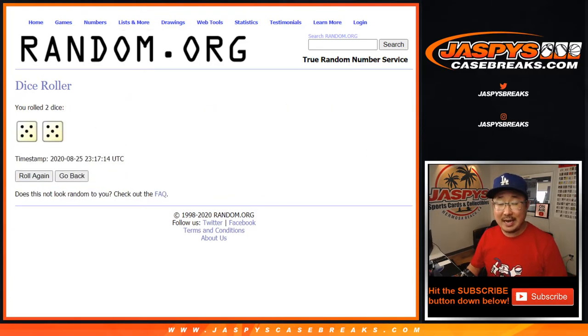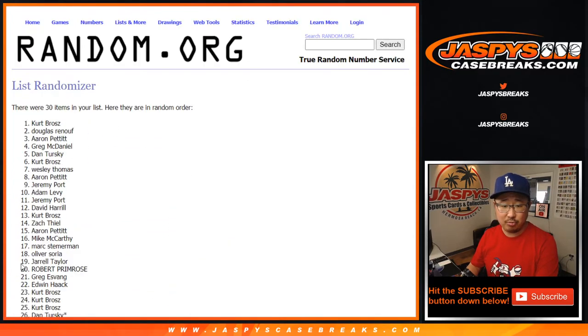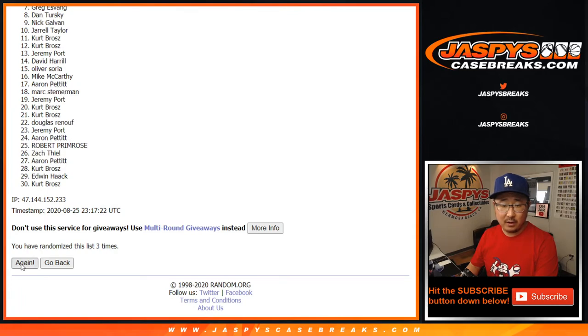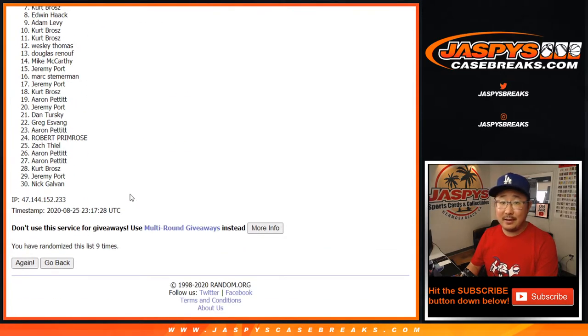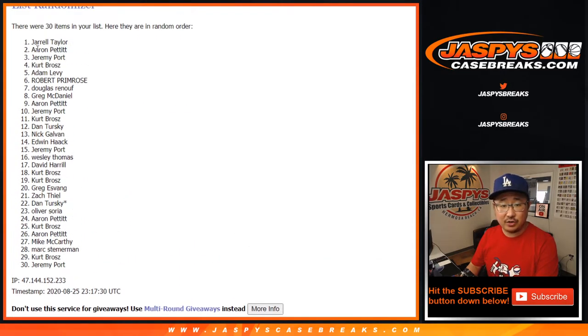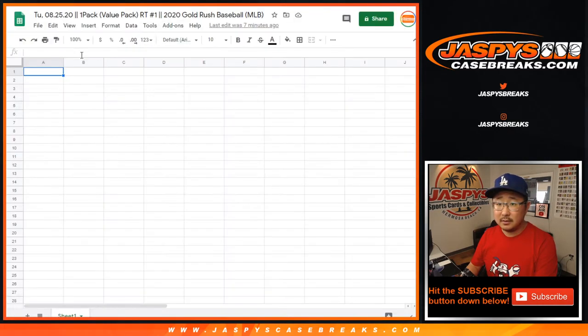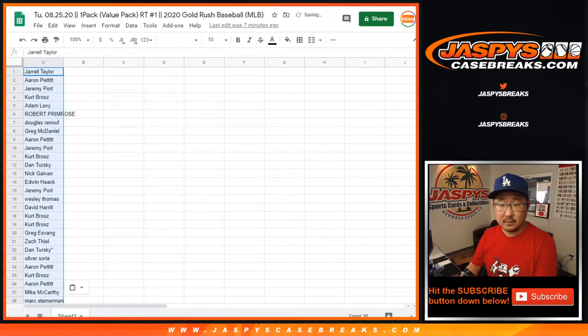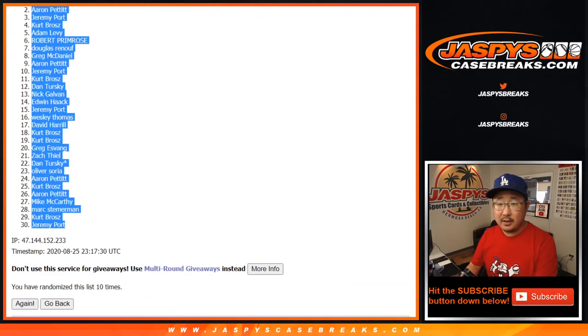Let's roll it. Let's randomize each list — names and teams ten times. Five and a five. Ten the hard way. And a tenth and final time. After ten, we've got Jarrell all the way down to Jeremy.